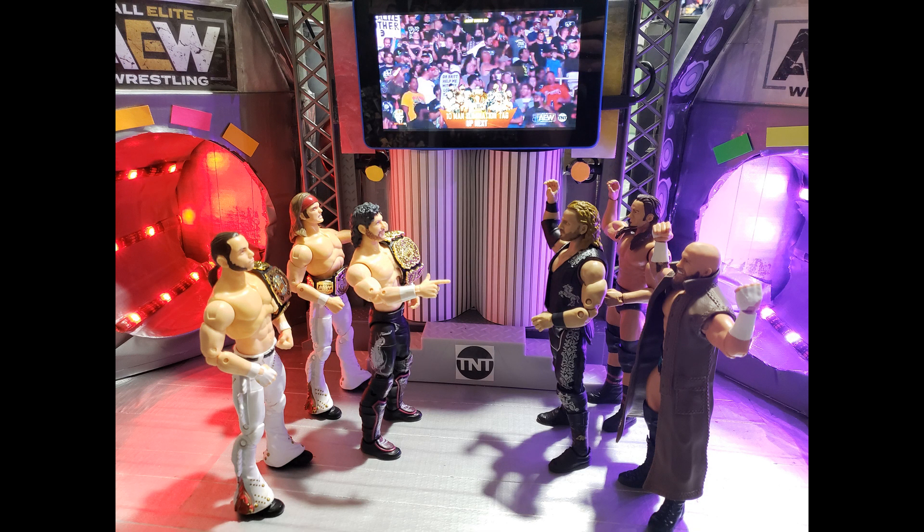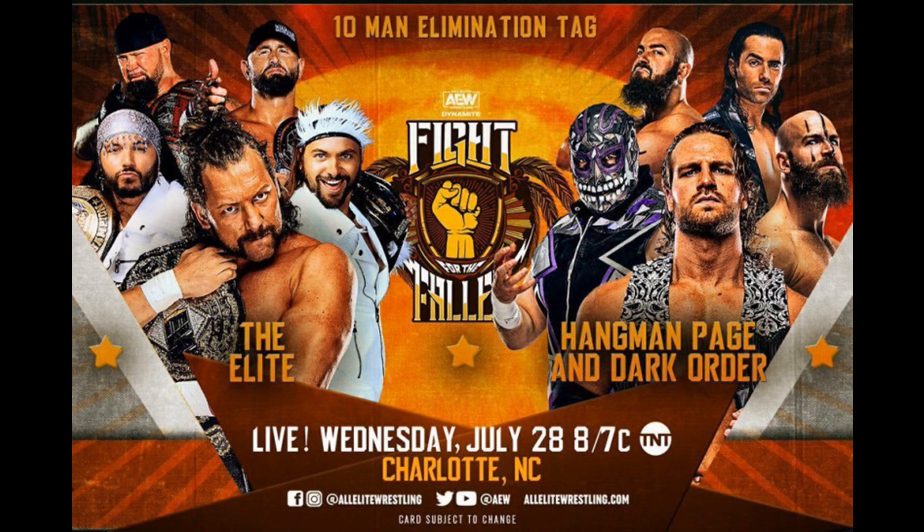Dynamite opens with a 10-man tag team elimination match between the Elite and Dark Order. Both teams get incredibly elaborate entrances, including a vignette where the Dark Order unleash their inner cowboys, and the Elite coming out dressed as the Toon Squad from Space Jam — another perfect example of corporate synergy. The first person eliminated is Alex Reynolds, thanks to Carl Anderson grabbing a handful of tights.